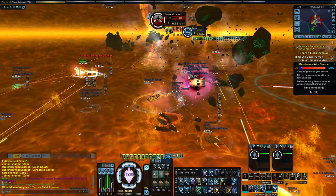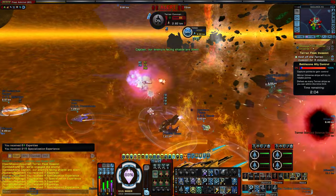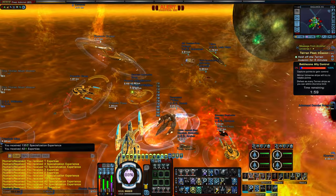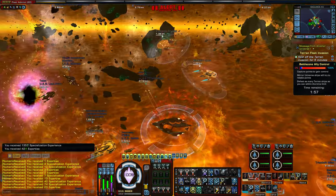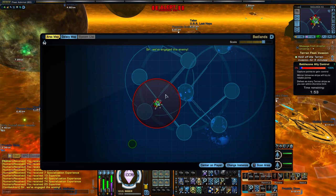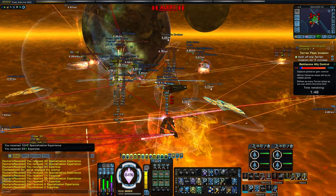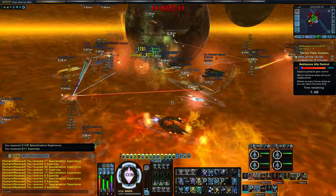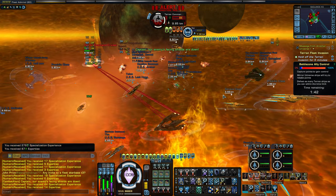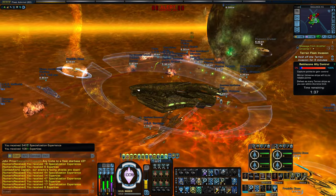Let's head in here and see if we can do some damage. We've got a command cruiser — let's gravity well it down. Lots of people here, definitely looks like an active battle zone. I get the feeling this is like the last step in the event, the final invasion. Usually when these zones start out, there are quite a few control points you have to get first before it leads up to the final event.